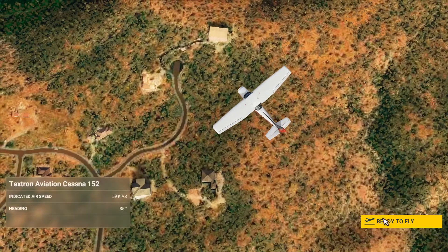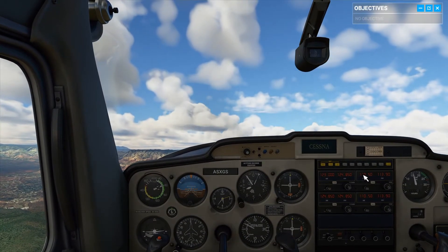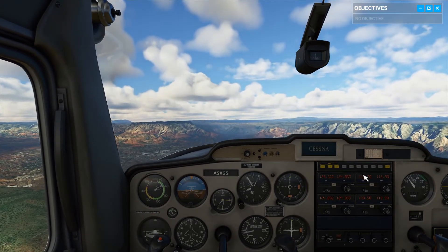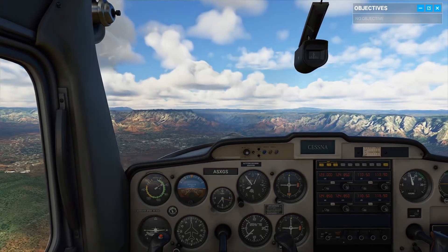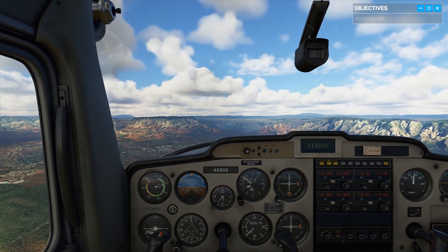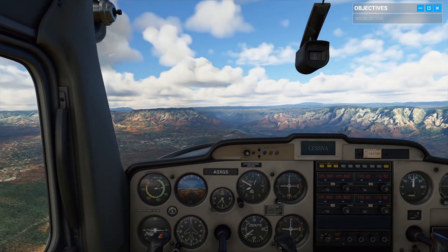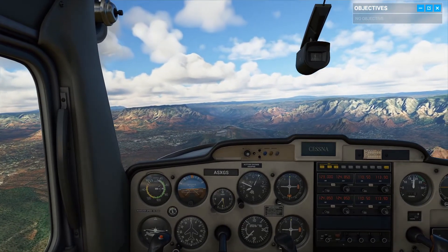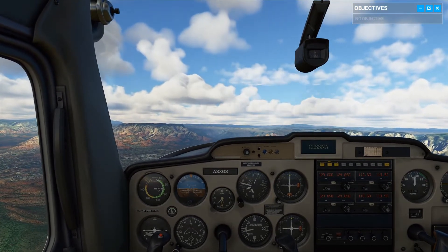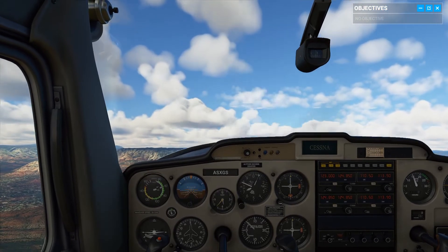My first instructor used to say the best part of flying is landing in one piece. The man was a terminal pessimist, but he wasn't wrong. Today you're in charge of bringing us in for a safe landing. We've got clearance for a straight-in approach, so we don't have to complete the standard traffic pattern. I've already set us up in landing configuration with 10 degrees of flaps and idle power.